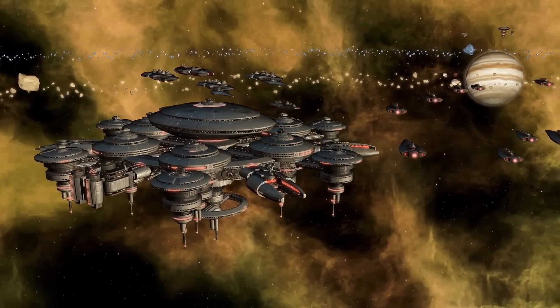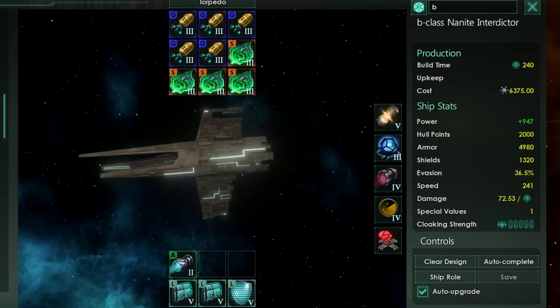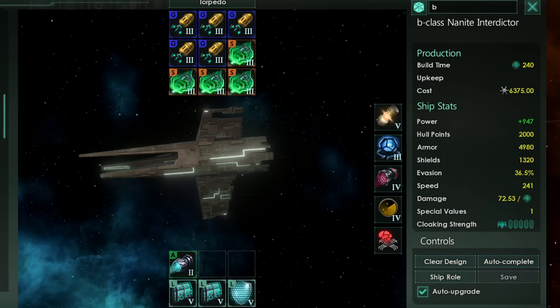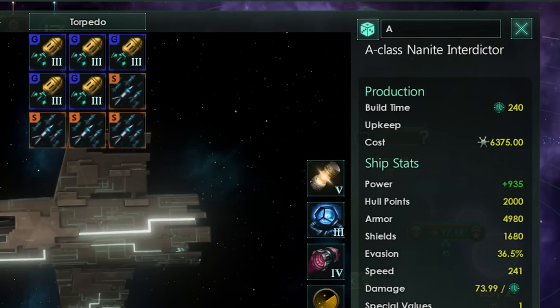We also get a new ship: the Nanite Interdictor. Comparable to a battleship but only taking four ship size like a cruiser, it has sizable hull, armor, and shields. You can choose torpedo or carrier; I recommend torpedo, running devastator torpedoes with disruptors. All of this penetrates shields, and with a torpedo computer these ships charge straight in. They're great for dealing with big ships, while hangar nanite swarmers deal with small ships that would cause torpedo class a problem. The torpedoes also screen the fragile swarmer hammers in the back — making for a very complete, capable fleet of only nanite ships that you can theoretically build unlimited amounts of. You can use any components on these without paying their special resource costs, including archaotechs or advanced weapons you may lack strategic resources for.